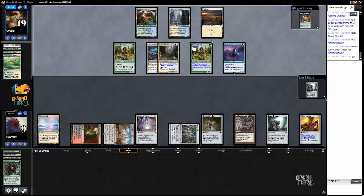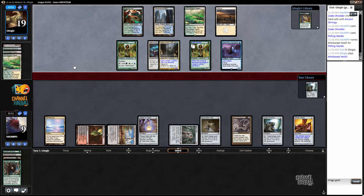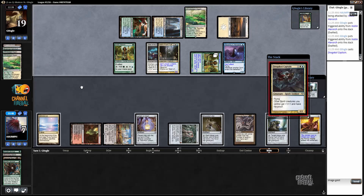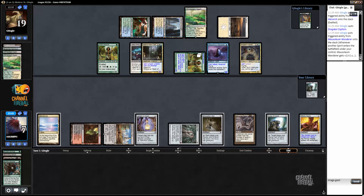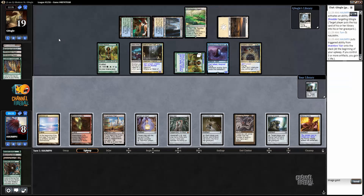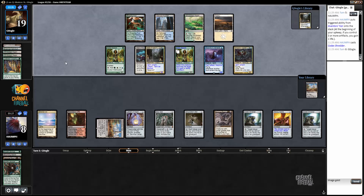I don't want to give that to my opponent because they can find more Noble Hierarchs. Finding an Infernal Tutor or a removal spell would be nice — this is why we run the minimal amount of removal. My opponent has none of those cards that matter. Let's mill our opponent. Selfless Spirit — I think we can take another hit to use this Codex Shredder.